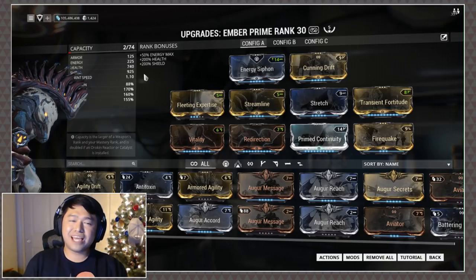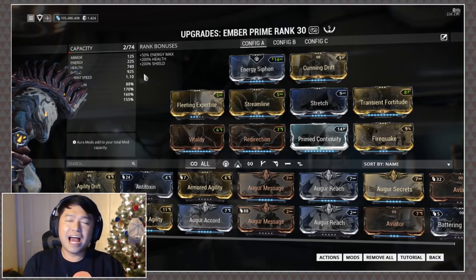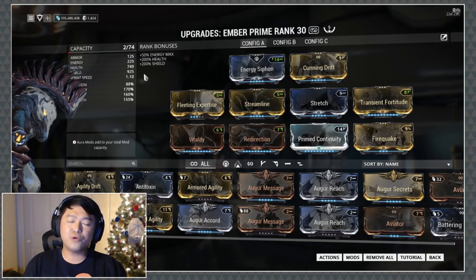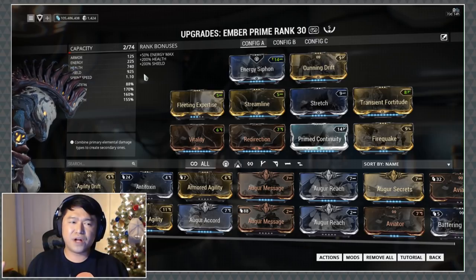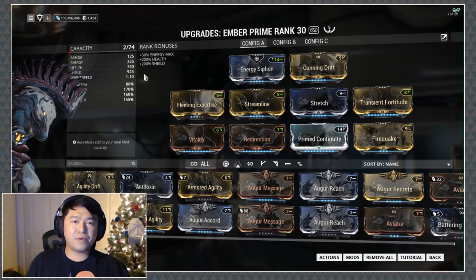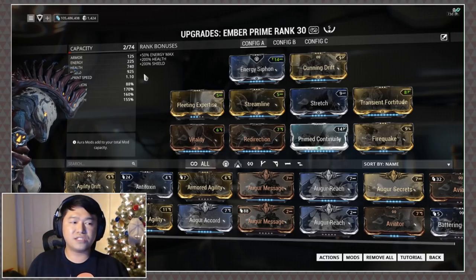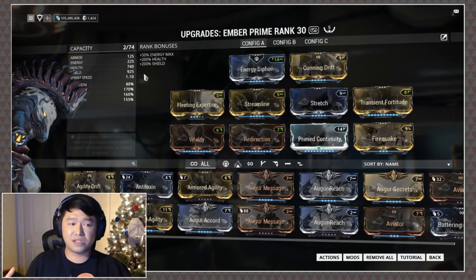If we're talking about easy AOE damage, we're not going to ignore Ember. I wasn't exactly sure how she would do but once you get her going she is pretty solid. She follows similar veins to Frost — AOE damage that can contend with armored targets, and Fire Quake for some CC in the later waves.